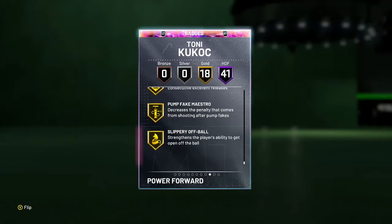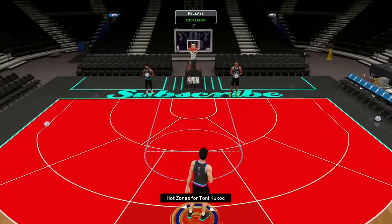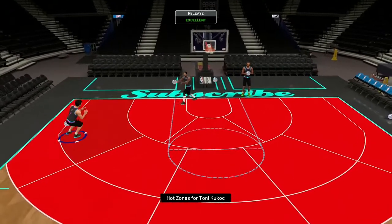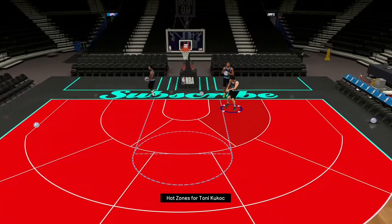Now let's go look at his hot zones. As you can see, his hot zones are the entire court. For his release, it's not the fastest in the world but also not the slowest — I think it's a pretty good release honestly. He also has some great dunk packages as well.